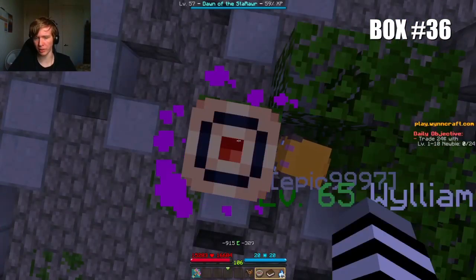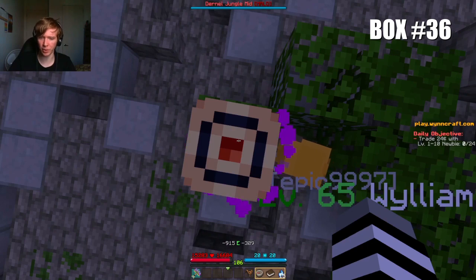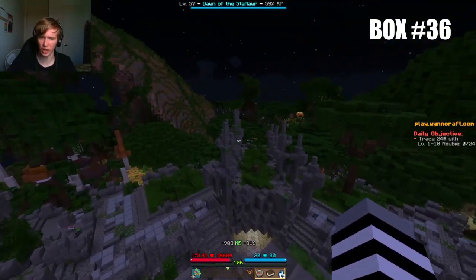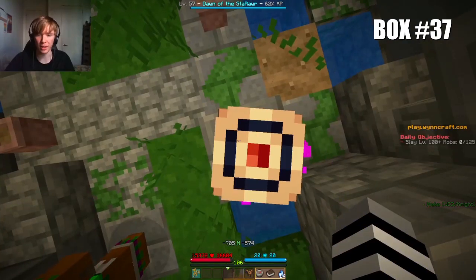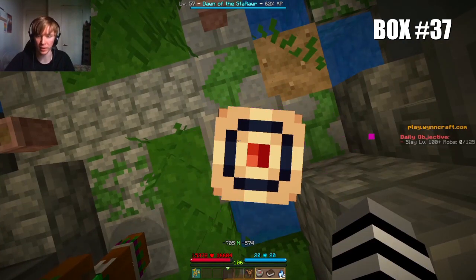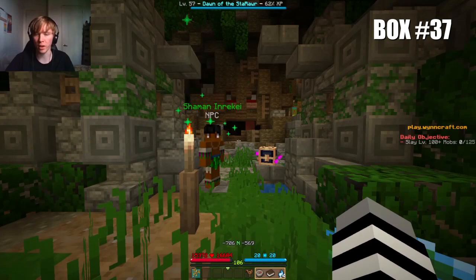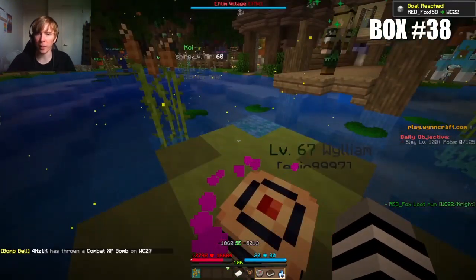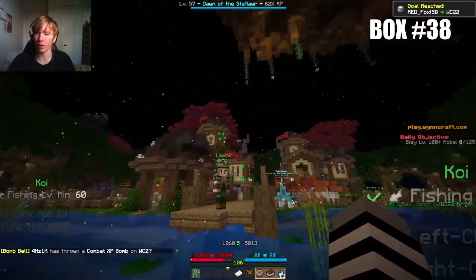Box number 36 is at the exact coordinates minus 915, minus 309, on top of this massive temple which served as Wynn Excavation Site D. Box number 37 is at the exact coordinates minus 705, minus 574, right next to Shamanen Reki in the Durnal Jungle. Box number 38 is at the exact coordinates minus 1060, minus 5012, on this giant lily pad upon the lake in the middle of FLM.